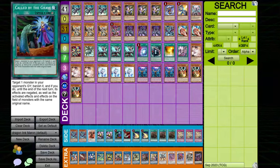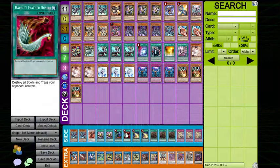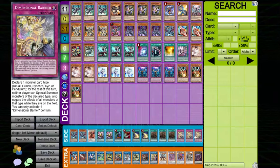So this is the base list I'm going to be going over in the side deck. It's 2 Gerustorm, 1 Scarlight, 2 Talons, 1 Call by the Grave, 1 Featherduster, 2 Lightning Storm, 3 Spellbound, and 3 D-Barrier.